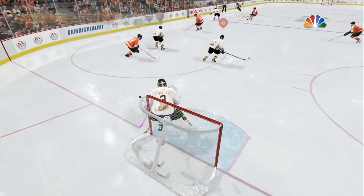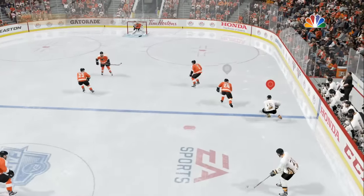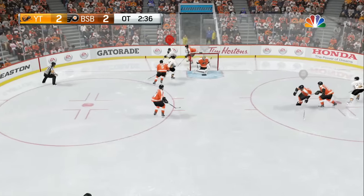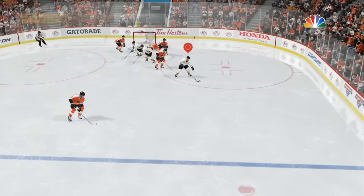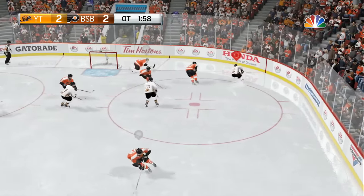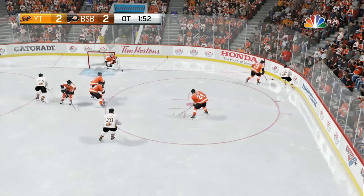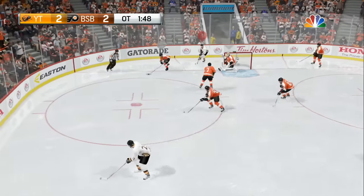I'm definitely interested in using the Jumbo Playmaker, and I think the Puck Moving Defenseman has got to be one of the best classes in ESHL just from the name itself — but we shall see. Another thing I'm so happy to say is that captaincies are back in ESHL. I don't really know why they took them out, but it's super weird they didn't have captaincies. I don't think it will have any advantage other than having the A or C on your chest, which is good to see.